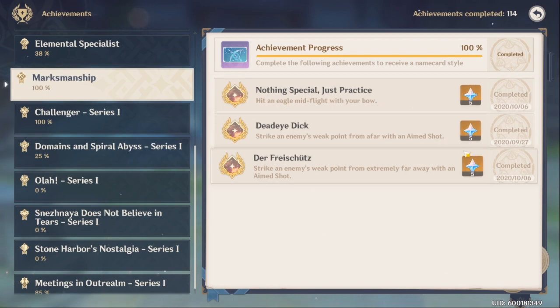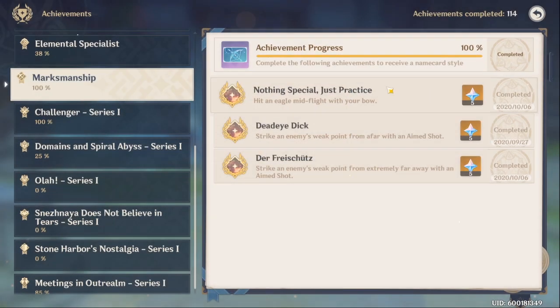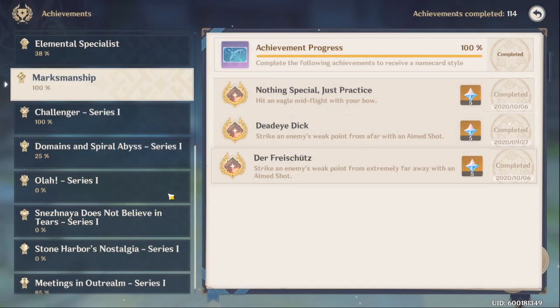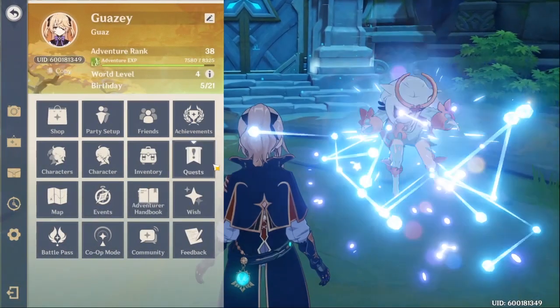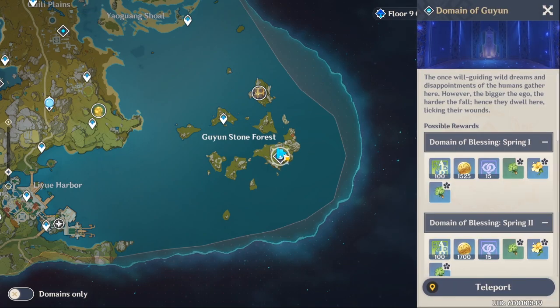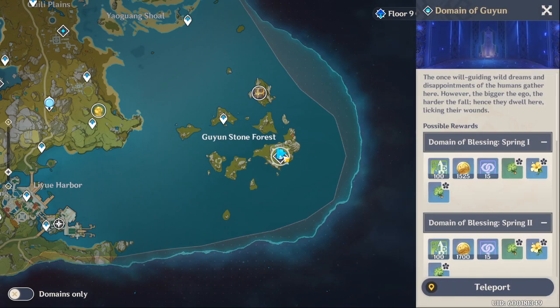It's a hidden eagle mid-flight with your bow. You only have five Primogems, but this is kind of just to help you get the title and stuff. The only place you can find this eagle, I'm pretty sure, is right here on Guyun Stone Forest, right on top of this mountain, on top of this domain.